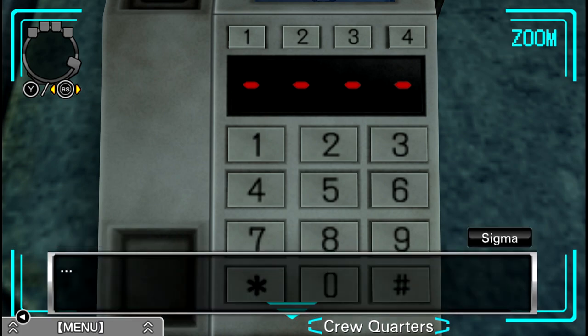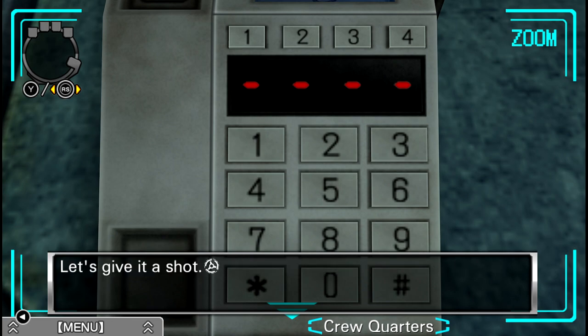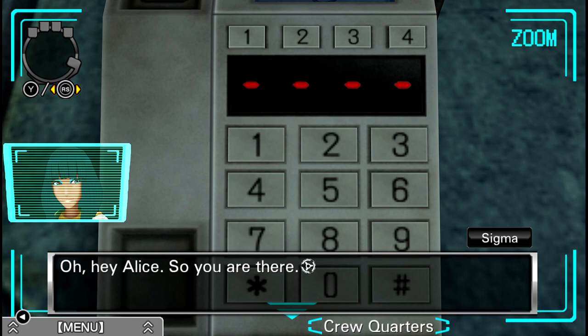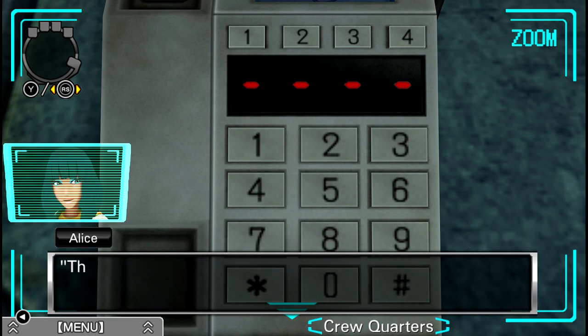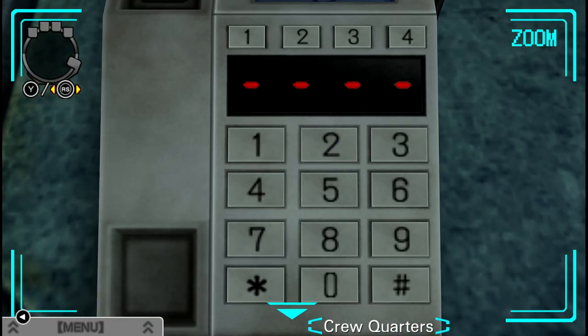There is no phone number associated with this button. That's weird. Why can't I call room three? Oh, I thought Alice was in room three. Who is this? Oh, hey Alice. So you are there. Sigma, is that you? Yeah! Where are you calling from? From inside the house! That's right next door. Why did you call me? You could just walk... There's something on the display. It says 25 asterisk asterisk. Alright, so 2-5. 2-5 and asterisk asterisk. Do you think it's a clue? I'm going to go look around this room a little more. So... 2-5-9-2. Ring ring ring. Banana phone.